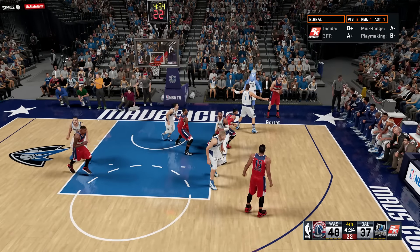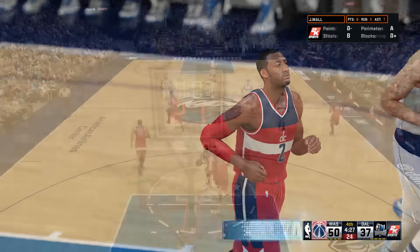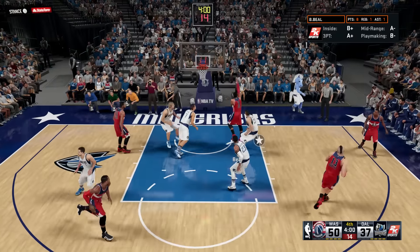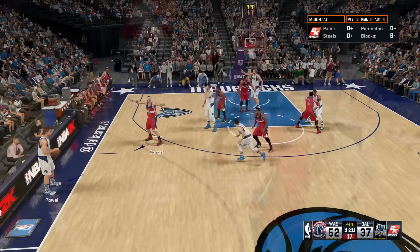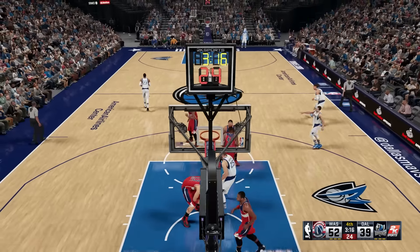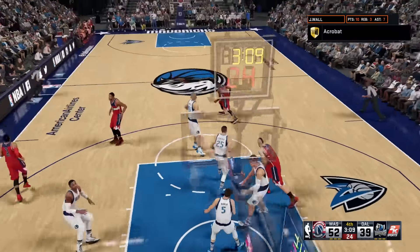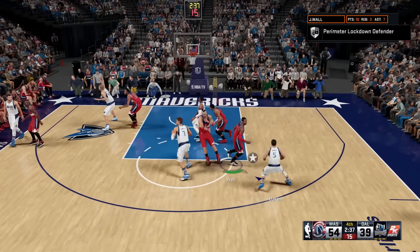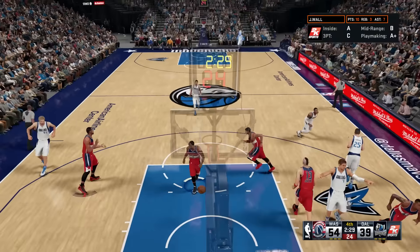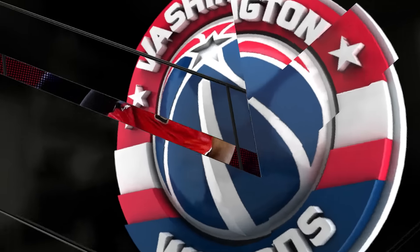Now fourth quarter. John Wall gets the rebound and the putback is good. On the fast break — Brad Beal with the reverse, that's another basket right there by Brad Beal. Off the inbound, Dirk on the iso — Dirk, stop! Dirk is killing us right now. John Wall using the jets — that's another layup, Jae Crowder can't keep up. Brad Beal — that's good for the dunk, double pump stuff right there.